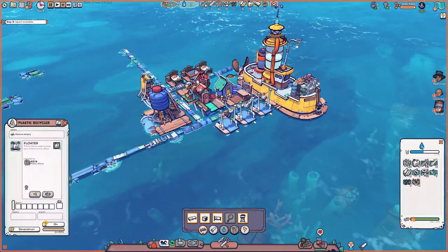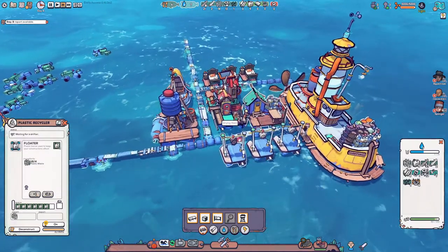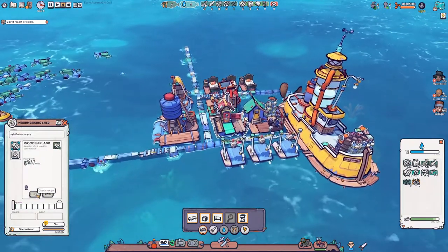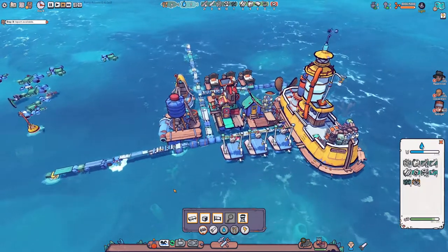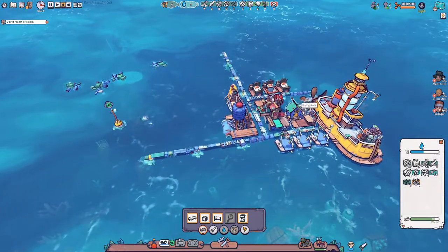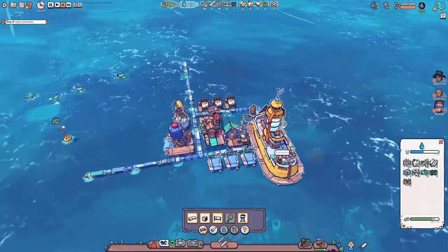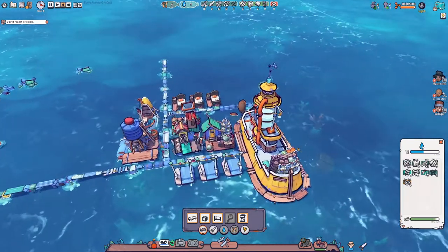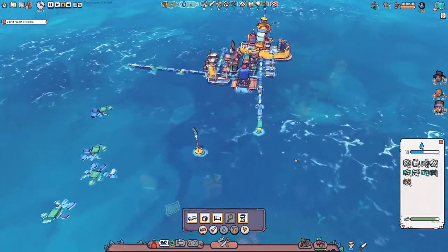We're actually at max capacity over here, so we can make a bunch of these floaters which will eat up a lot of that plastic — and we'll need those eventually. We're always going to need more planks. That gave us a lot more room, just moving all those plastics over. This game really does have a great art style — and it has good music too.